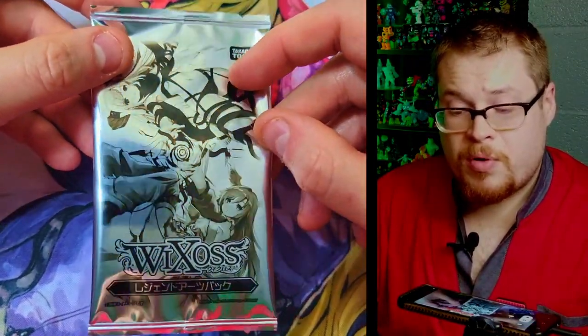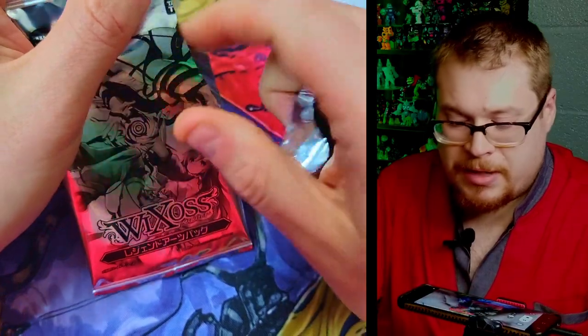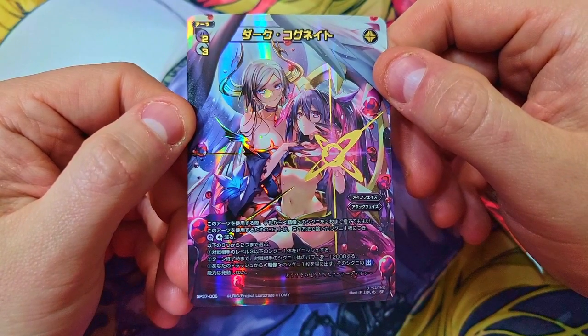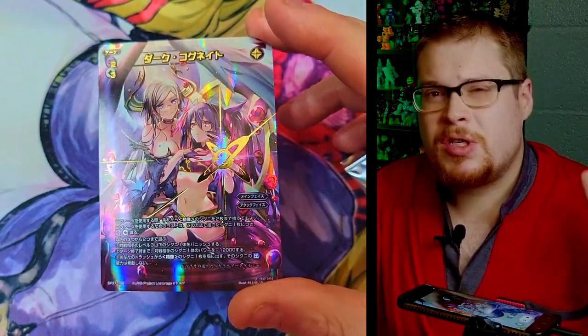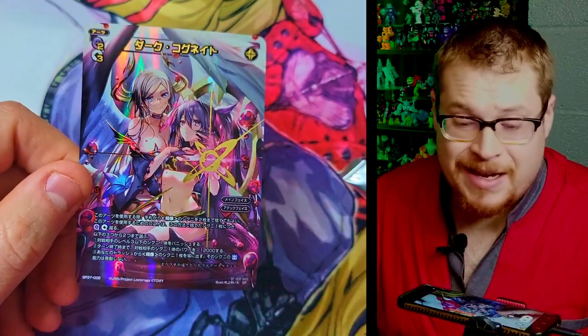Now we can do the little promo pack — these are always a lot of fun. I never seem to get any great promos, but let's see what this one is. Okay, that's pretty sick looking — an SP, very nice, from SP3706. I'll cross my fingers on value; sometimes if it's not a decent promo it only goes for five to eight bucks, but there are some twenty to thirty dollar ones out there. That is it — thank you for staying to the end. Let me know in the comments what WeCross products you want to see me open next. Thank you for all the support and I hope you guys have a great holiday!